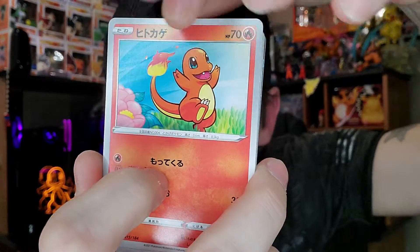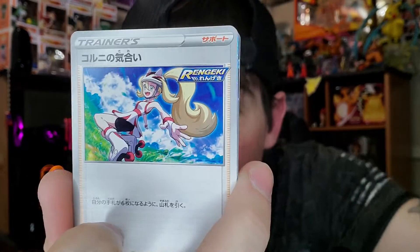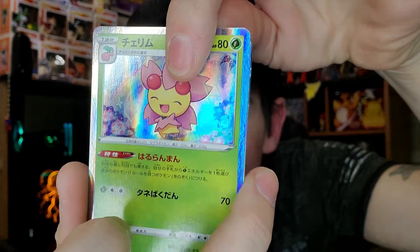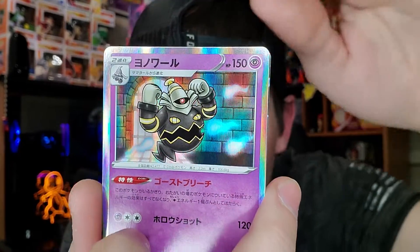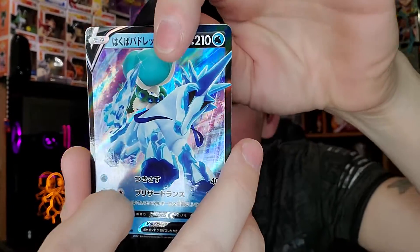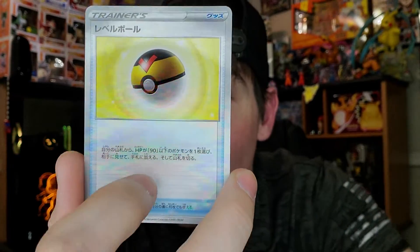There's no code cards in this whatsoever. We got a lightning energy, a Charmander, fishing rod, fighting energy. Some kind of flower — we got a Ponyta or Galarian Rapidash. And for the rare... okay, nothing. That was it for pack one.